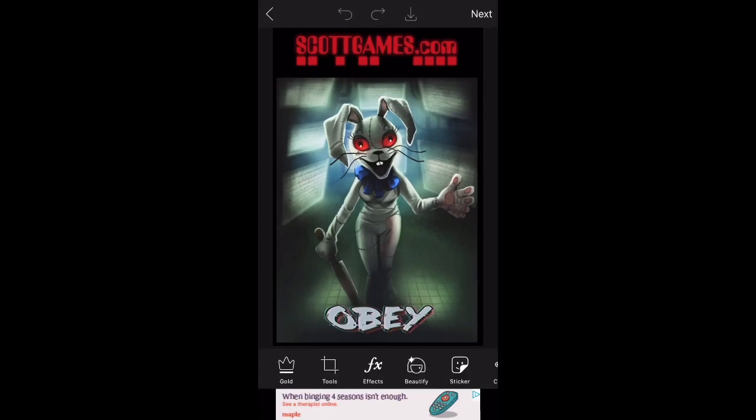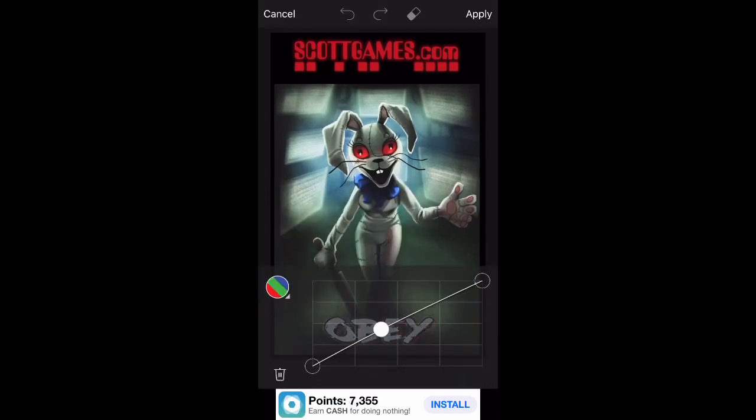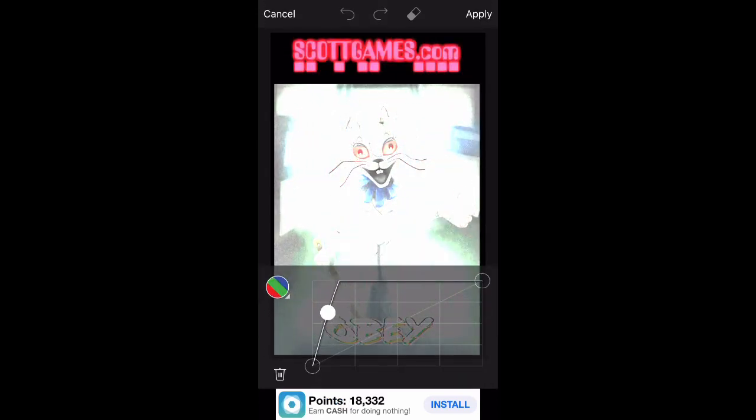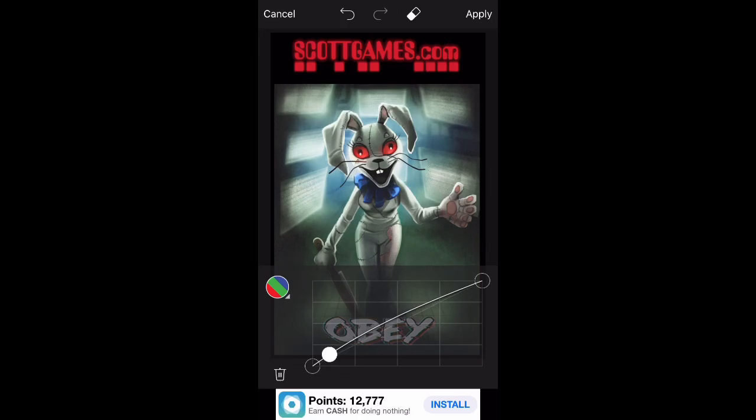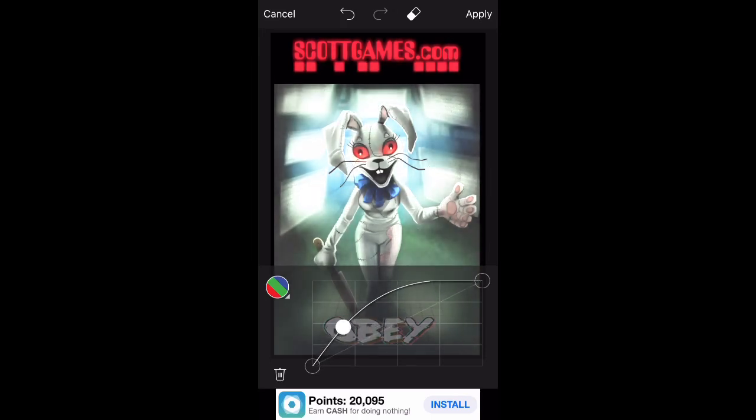I just discovered something that might just be a cool design detail or a little easter egg. I don't think that this Vanny suit is real — I think this is a virtual suit, just like Glitchtrap. You might be wondering why I'd think that. I'm going to go to Tools, then Curves, and brighten it up. I don't really see anything — just a little bit of whiskers and normal stuff.